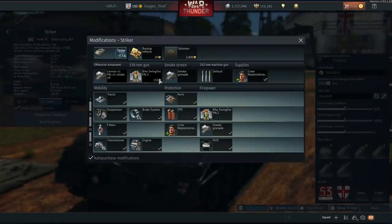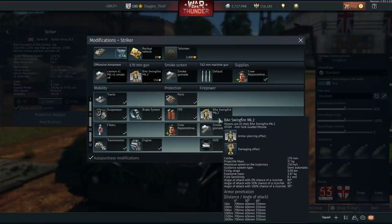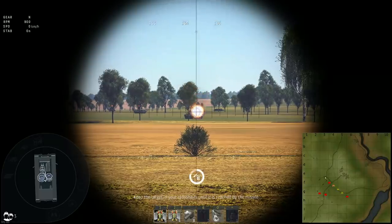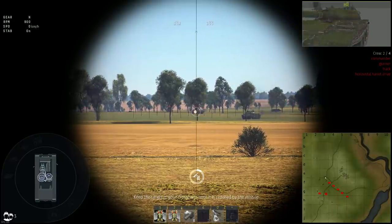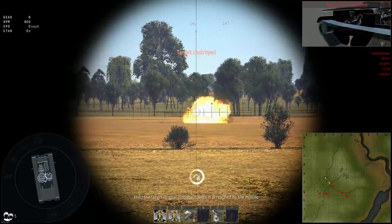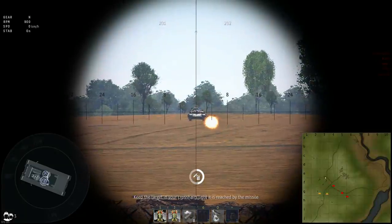Next up is the Striker, which very recently received a new ATGM, the Swingfire Mark II. It has 700mm of penetration against the regular 535mm, which is pretty decent. Its ballistics are the same, only difference is the pen. This doesn't change much as it could still reliably pen everything it faced anyway, but it can pen enemy vehicles a bit more consistently now at the higher tiers, which might make it a bit more viable for some higher tier lineups if you like the vehicle.